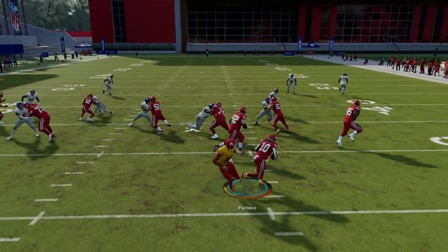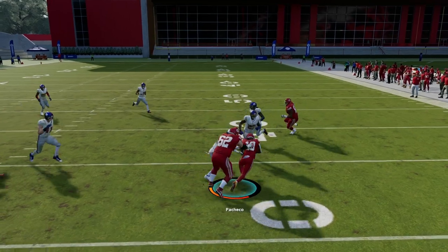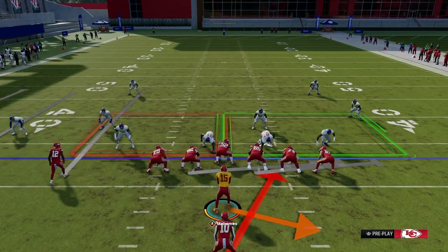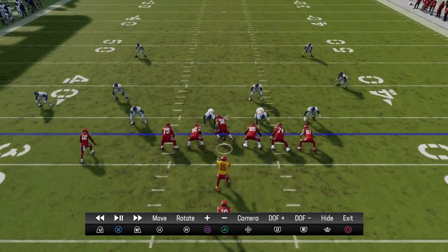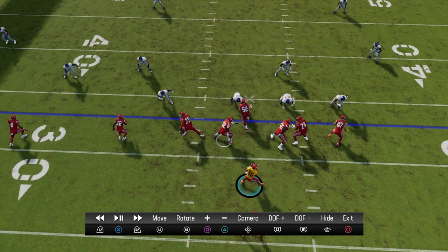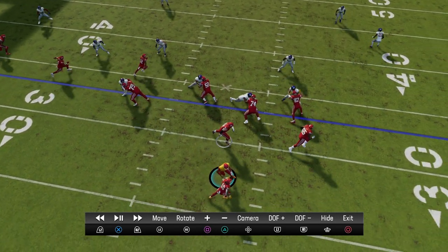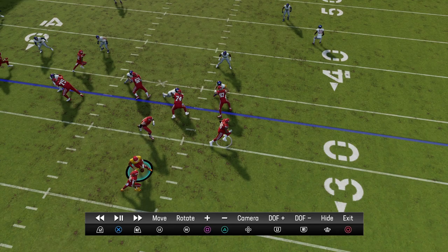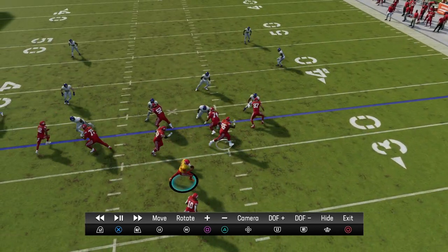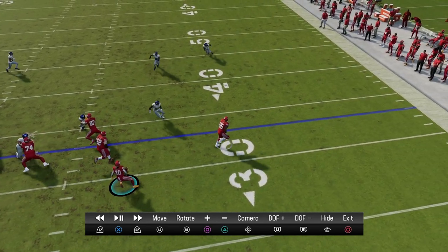When you run this, you have to pay attention to the linemen. We're going to go to the instant replay to explain this a little bit better. The pulling guards you want to pay attention to are these two — number 55 and number 62. Those two guards are going to lead you.